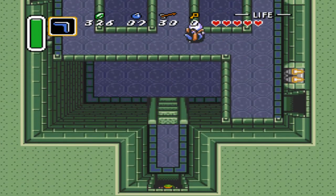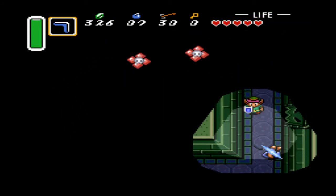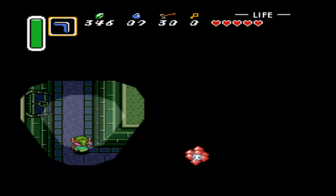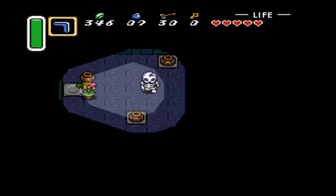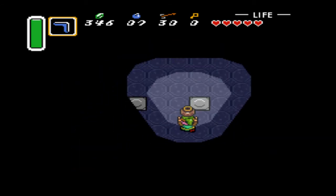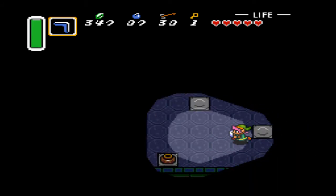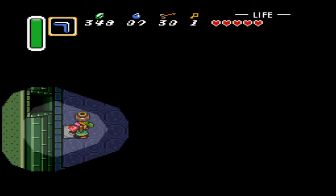Instead, we're just going to continue on our merry little way and find some other things we can do. It's best just to go all the way around so that you don't hit those skull things that are chasing me. The more damage you can avoid, the better. And use our ultimate weapon here - the pots - to kill all of these things. Our first small key, which we can use to open the door we just passed by, so we might as well go do that now.